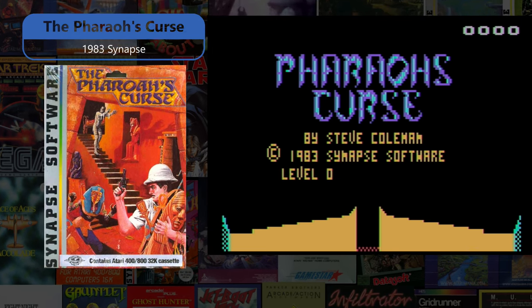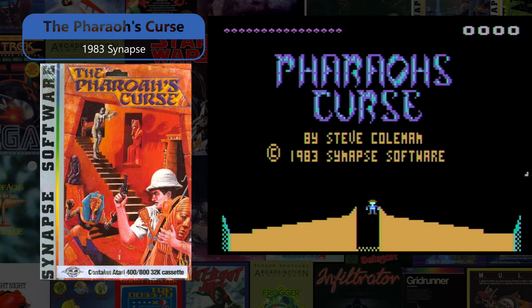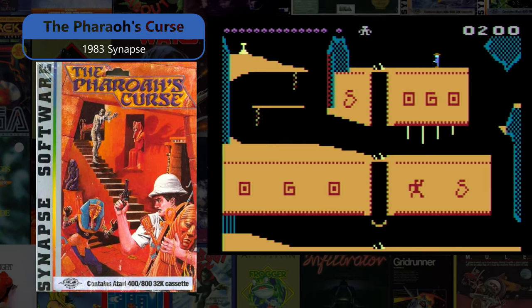Pharaoh's Curse is a 1983 Synapse game where the player attempts to collect 16 treasures from an Egyptian tomb while avoiding Pharaoh, his mummy, and various traps.